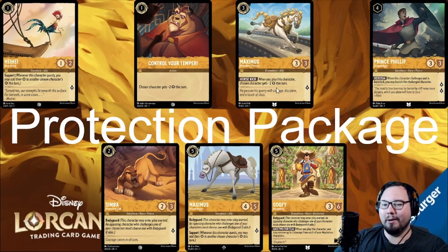Then we have the Bodyguards. Simba is a premier card — he's overvalued for his cost, as he has the stats of a vanilla with Bodyguard thrown in. He's amazing in aggro decks for protecting your weak, high-lore value characters, or even late-game to force your opponent to commit resources to remove him before dealing with your late-game threats.